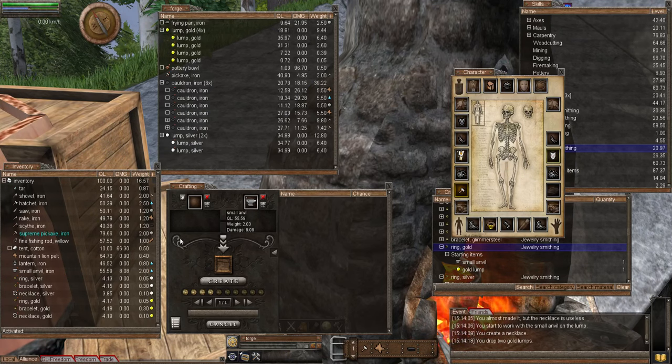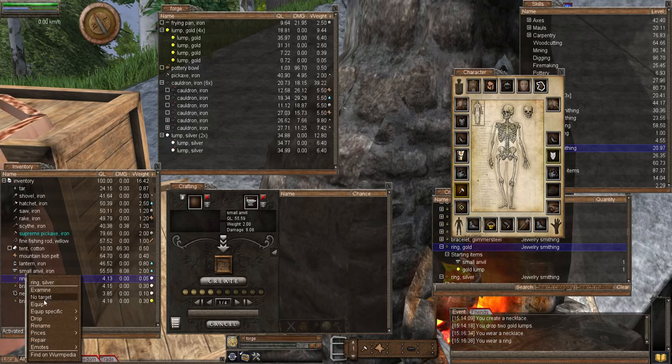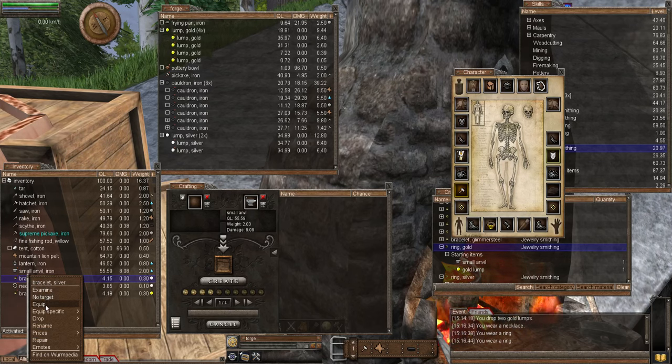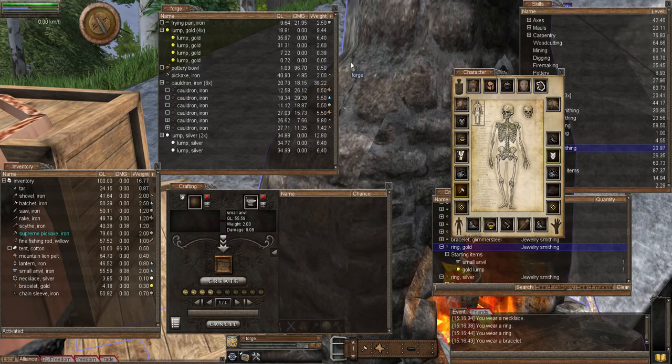One last thing — I have to show putting some of the jewelry on. If we equip — there's the necklace, there's the ring, there's the other ring. Look at this, I look like a right dandy now! Oh, and I've got an achievement — you beauty! Well, that says it all. Goodbye!